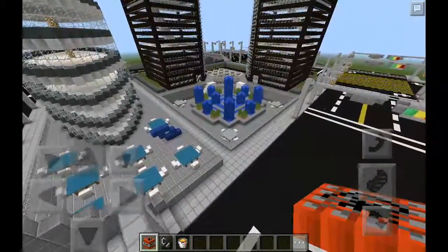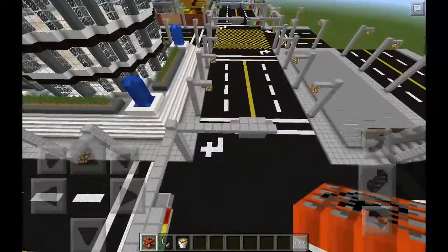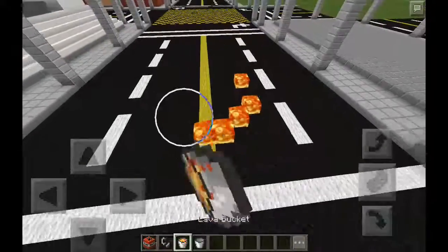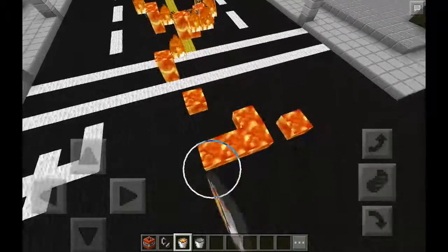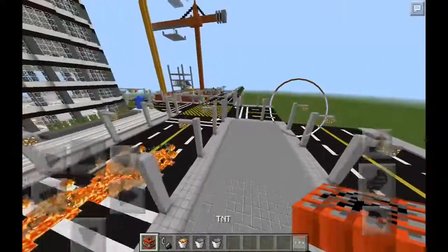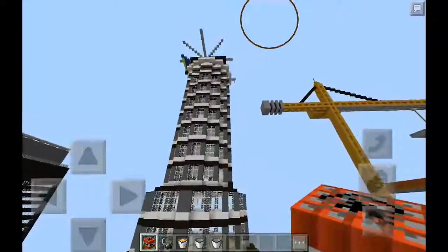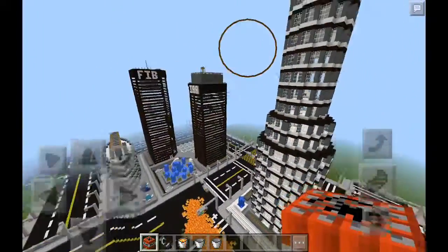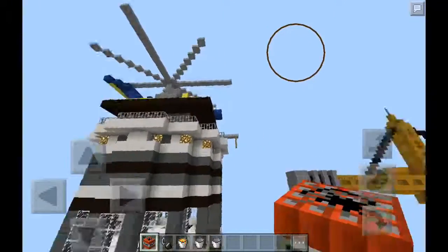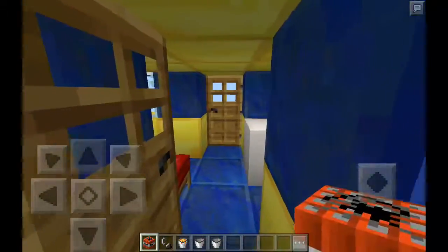Let's start blowing up this map. See what we have here — street lights and stuff. Let's put some lava everywhere, destroy everything. I have an awesome idea. Which building should we blow up next? I'm feeling this one with the big helicopter thingy on top. Let's go see. Oh cool, let's go inside this.